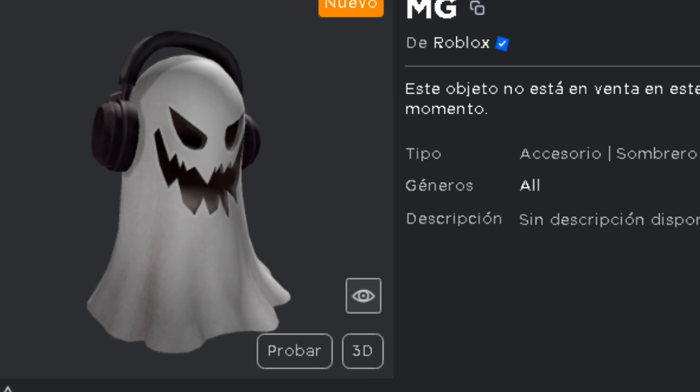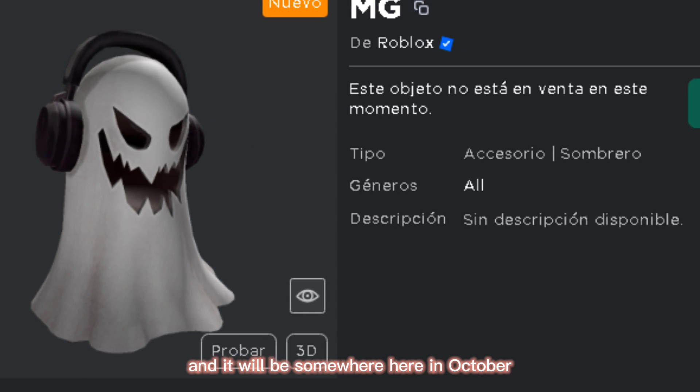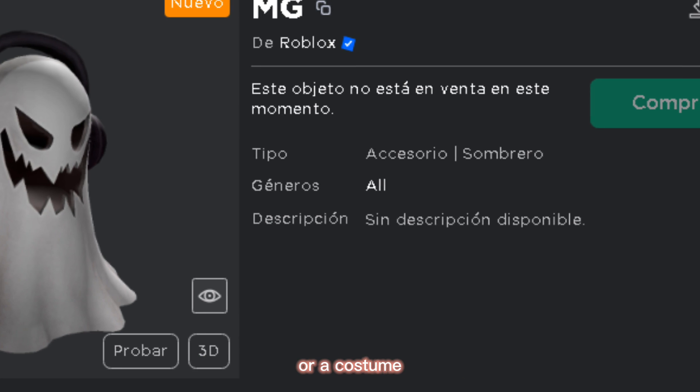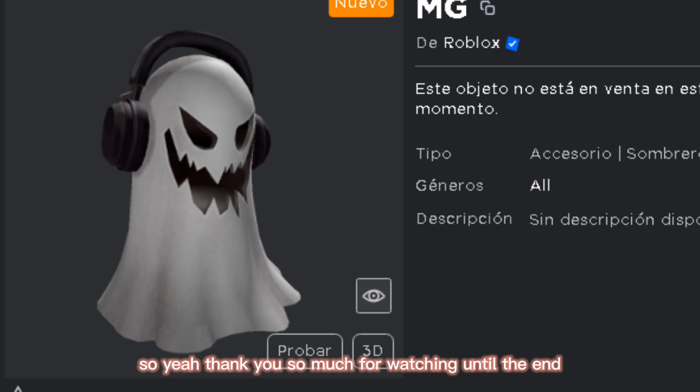As for the last item, it is actually an update — it's the Music Coast, and it will be coming sometime in October. This is how it looks, and I think it looks really cool. I'm not sure if it will be a shoulder pet or a costume, but it's probably going to be a shoulder pet.